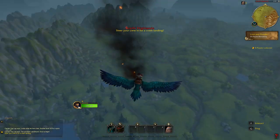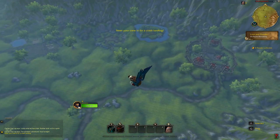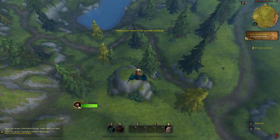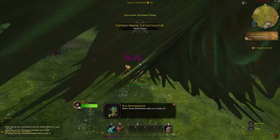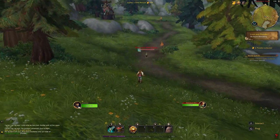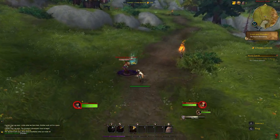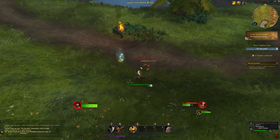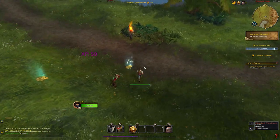Plunderstorm is a battle royale game where 60 real, non-NPC players are dropped into a map on flying parrots with the aim to be the last man standing. You all start off as level one with no abilities other than an attack and a health potion that has a 30 second cooldown. There are NPC players of normal and elite quality who reward XP, drop plunder — the main currency of Plunderstorm — and drop abilities in common, uncommon, rare, and epic qualities.